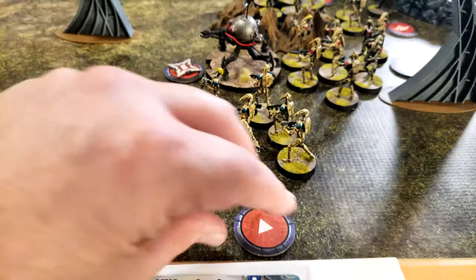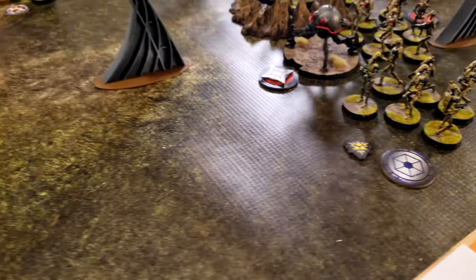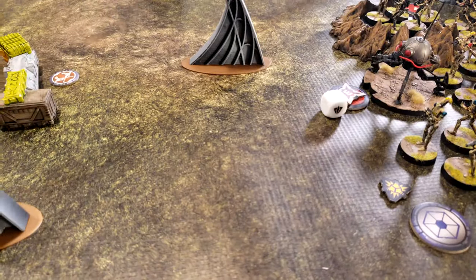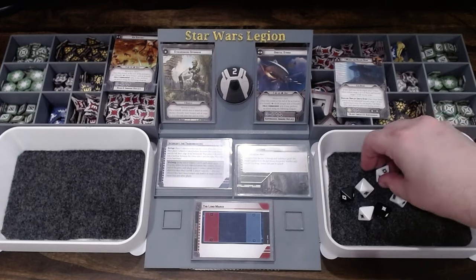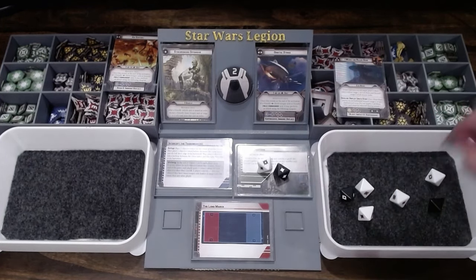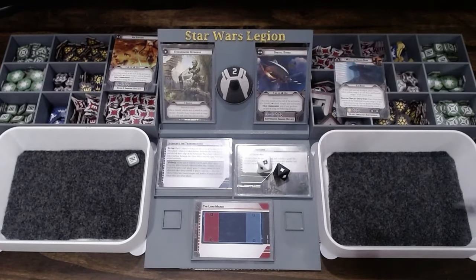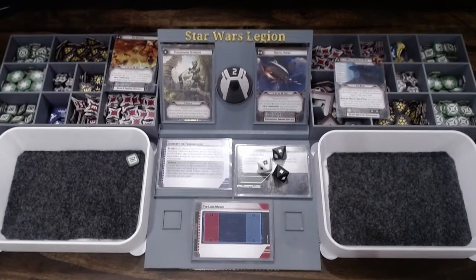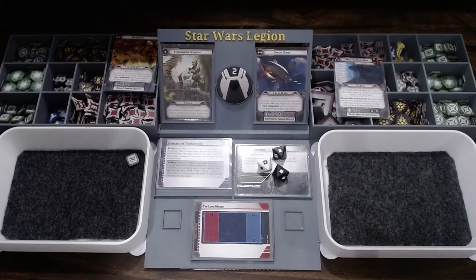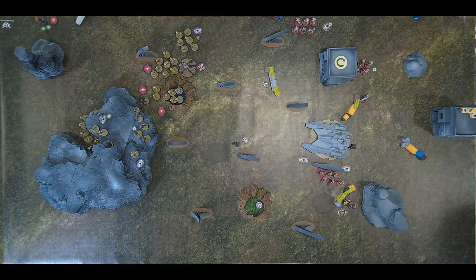The purple B1 squad — just shot — aims and shoots back at the clones. They attempt to rally but unsuccessfully. Rolling two black dice for the aim reroll, scoring one more hit for three total wounds. The clone unit has a surge defense token, but doesn't end up needing it — they just take a point of suppression.